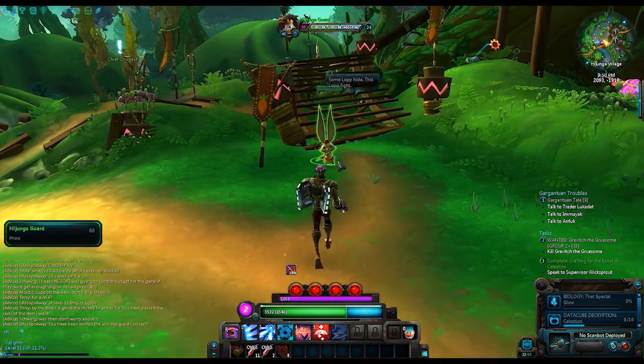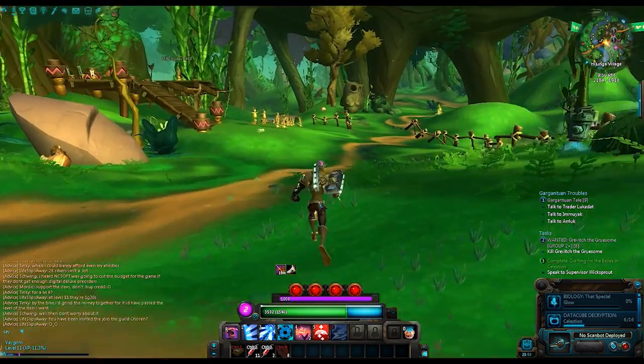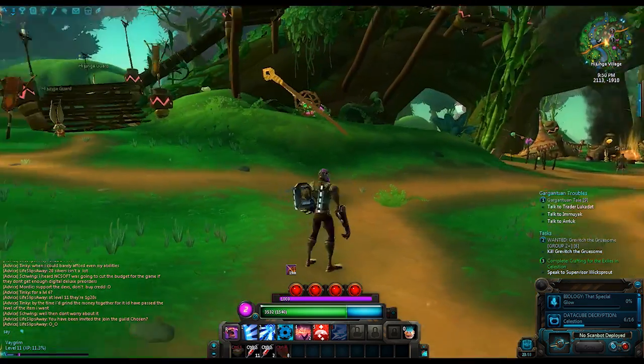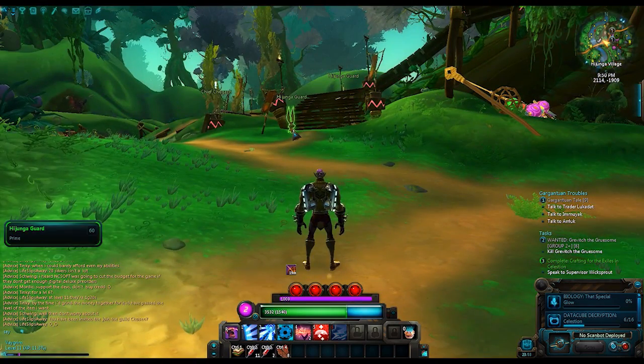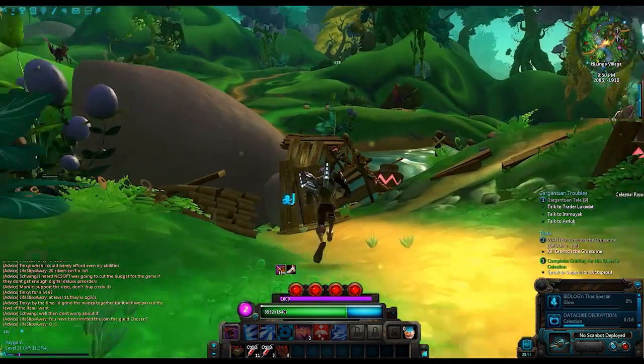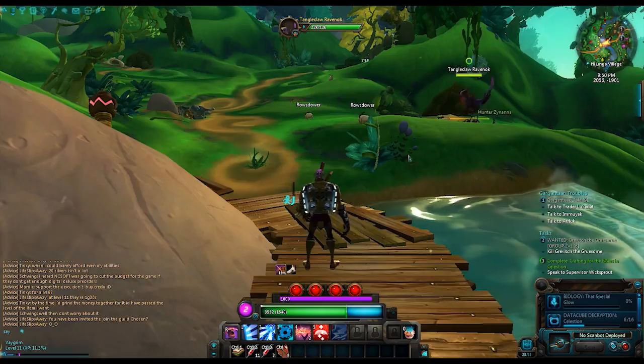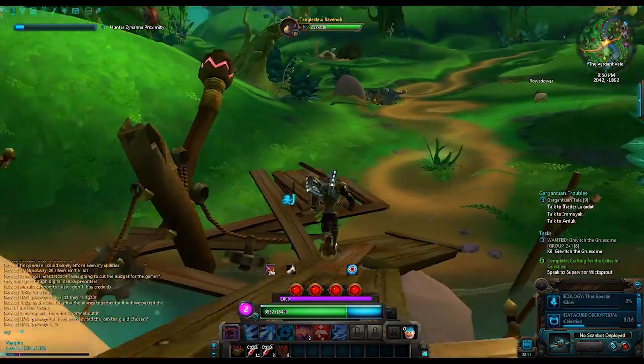That is going to be a friendly NPC — I need a bad guy. Where am I going to find a bad guy? Let's go this way, right over the bridge. There we go. Let's get over here and see what we can see.